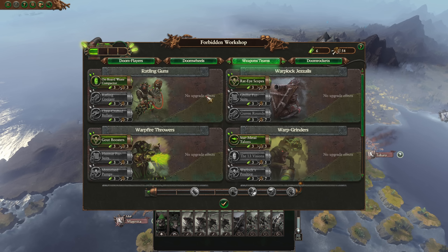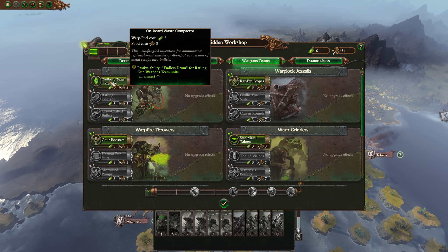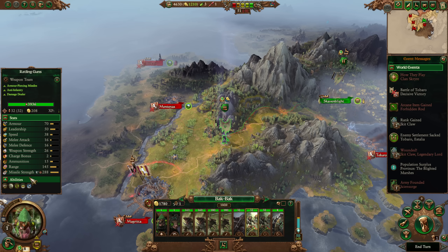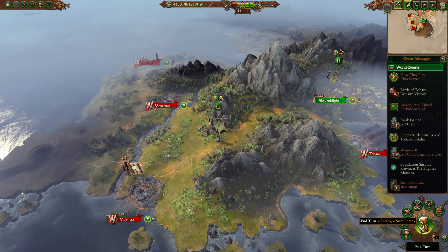We do eventually need to get onboard Waste Compactor — that is very important. That gives us effectively unlimited ammunition with the Rattling Guns. There's no point doing any diplomacy; no one's going to do anything with us. So just end the turn.